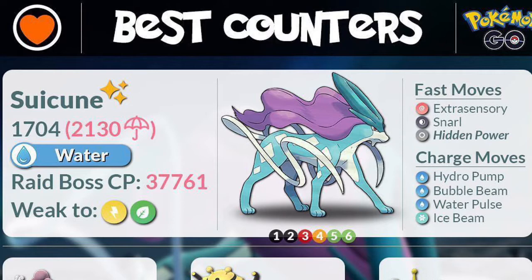What you're looking for is 2130 weather boosted for perfect, and 1704 for non-weather boosted perfect. It has two weaknesses: electric and grass. It is a pure water type, so electric and grass will be super effective against it. Charge moves wise, hydro pump definitely is the one you're going to have to look out for, just because of the amount of damage.